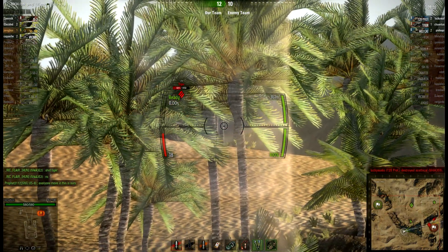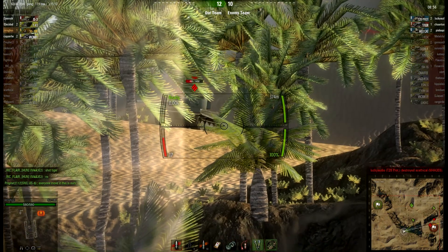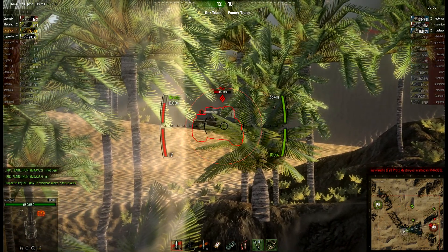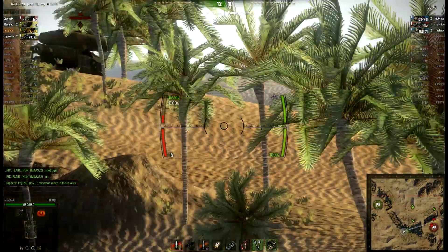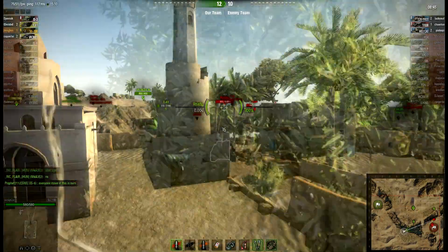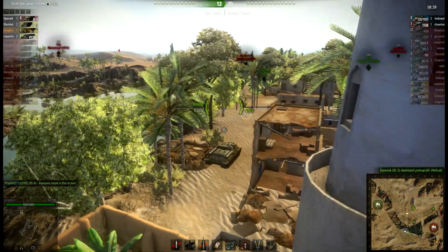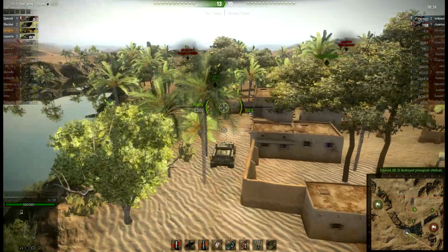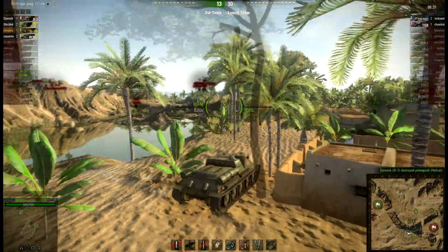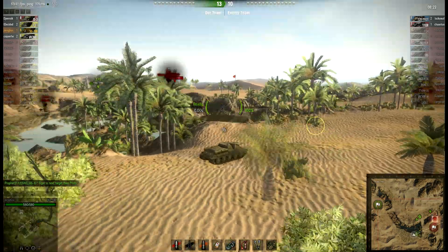I'm guessing this tank has a pretty good stealth value. It remained hidden without a bush in front of me at 350 meters while shooting — granted, by the time I was shooting my camo net was activated, but still, that's not too bad. I've had tanks that were just lit up across the map when they shot. Some tanks just have no camo value and you notice it. This one seems to have pretty good camo — it's a pretty low profile tank, and I can hide behind these buildings with ease.